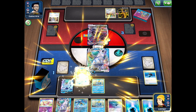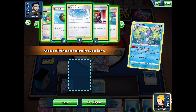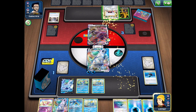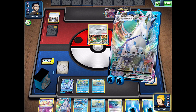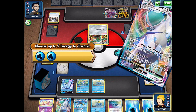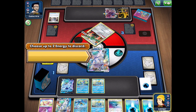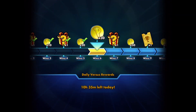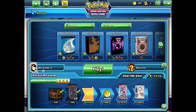We top-deck a Drizzile — that is game-winning right there. We only need Boss's Orders, so we use Shady Dealings to get any card out of the deck. We grab Boss's Orders, bring up the Bronzong — and just like that, we're able to get a win against a deck that has type advantage against us, hitting us for weakness. Just being super aggressive, with my opponent missing turns, unable to keep up — a nice victory for Ice Rider Calyrex.